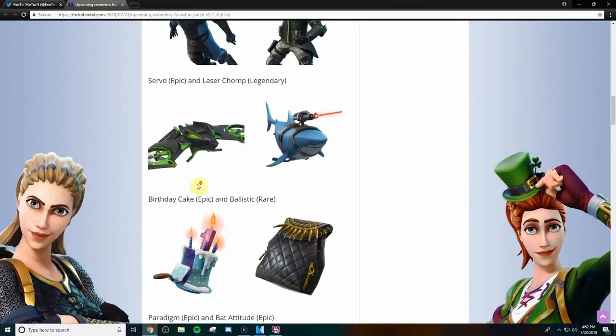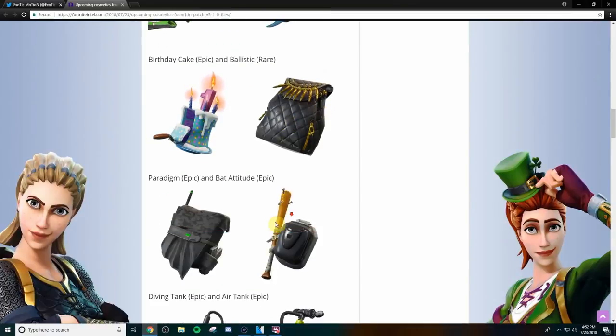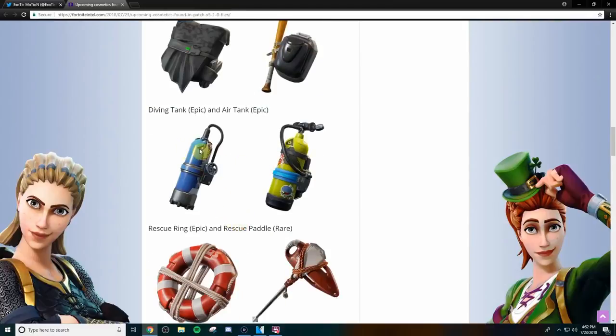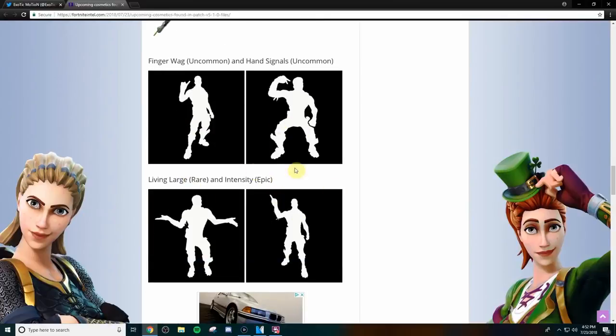Besides that, those are the two gliders coming out. Then we have the birthday cake, which is for Fortnite's one-year anniversary for Battle Royale. Then we have the back blings — these two are kind of cool, I like the shark one, but besides that these are kind of boring. And then we have some emotes coming to the game as well.